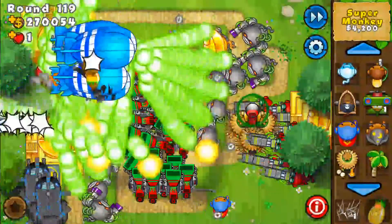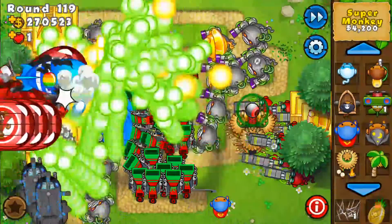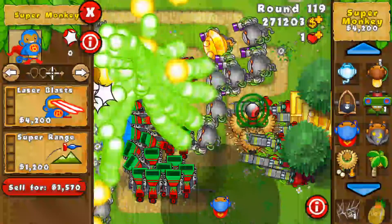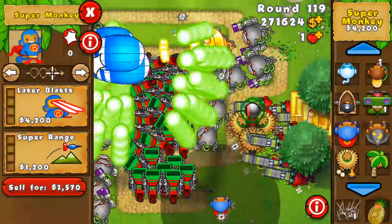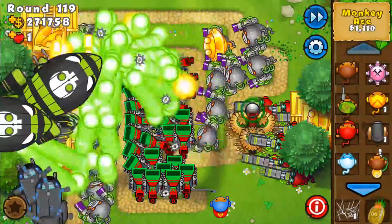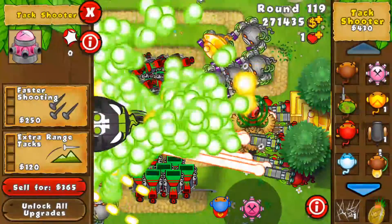As soon as we're done this round I'll show you the money glitch — it's very simple and easy to do, but you have to be on mobile and you have to have at least one tower that does not have all upgrades. When you click on a tower that has all of its upgrades, you don't have the 'unlock all upgrades' option at the bottom. If I click on, say, a monkey ace, I've got this 'unlock all upgrades' option in the bottom left. We'll get back to that next round.